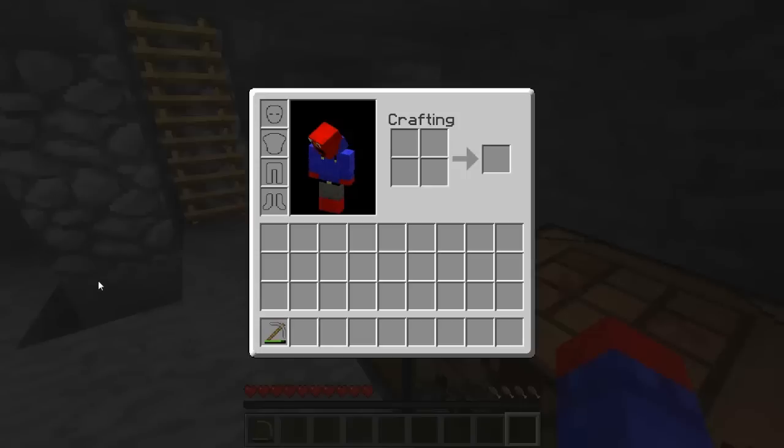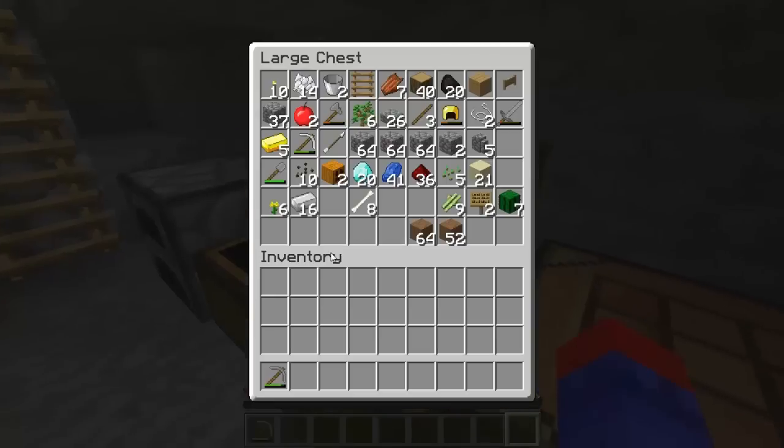I'm just going to check the forms to see what kind of farm I could start up on. I could do a cactus farm, because I do need cactus green dye. How much cactus do I have? Seven. How much sand do I have? Twenty-one. Good.